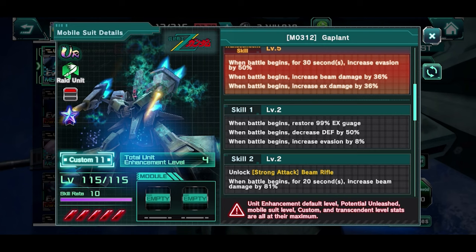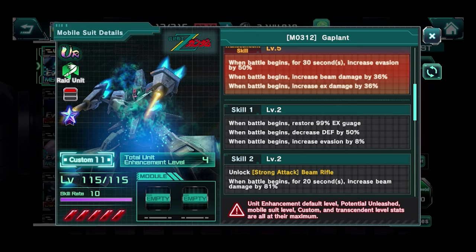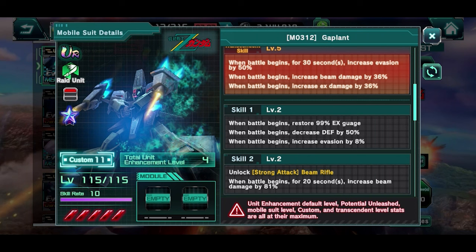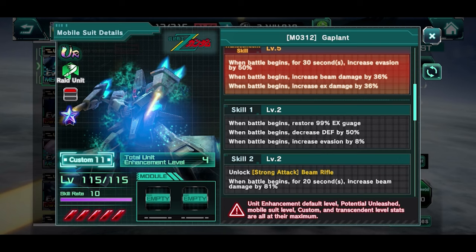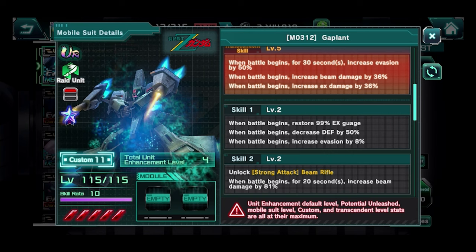The transcendent skill does make up a little bit — for 30 seconds you get increased evasion by 50%, so you're starting at 58%. But is 58% good enough? I don't think so, because nowadays a lot of people are smart with their modules and run accuracy. When you factor in the enemy's accuracy against this unit, you're probably only netting around 20% effective evasion rate, so this unit just sits there — not that great.